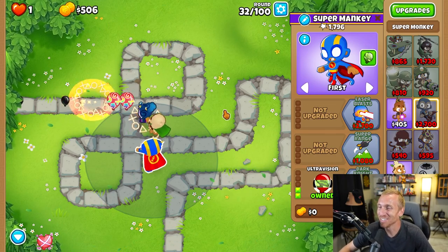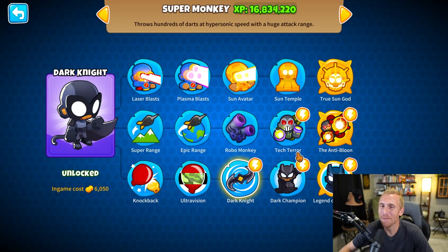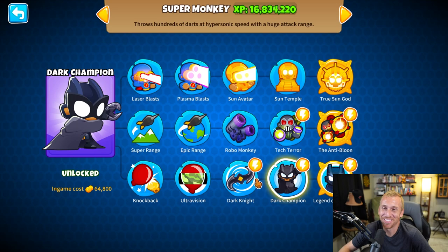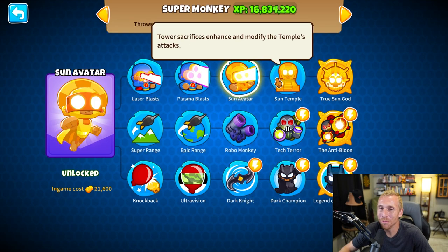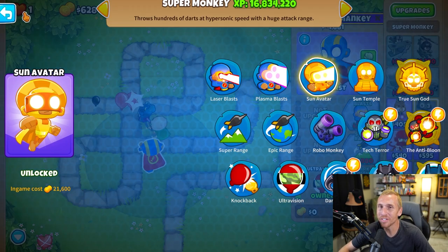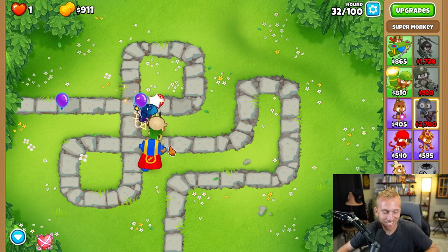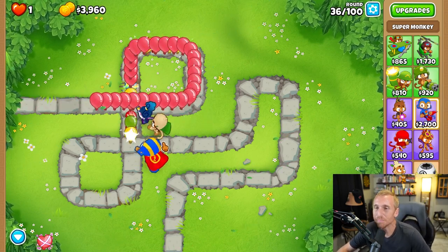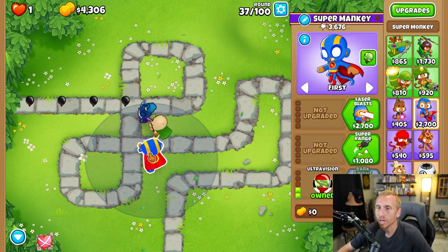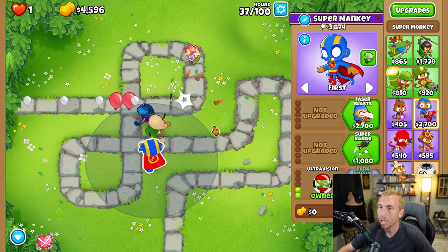Let's look at Ultra Vision for the Super Monkey. Does the bottom path have a cape? Of course Batman has a cape — that's like asking if Superman has a cape. But we cannot go middle path, and none of these can pop purple. I believe one can with some monkey knowledge, but that's still $20,000. My next plan is to leave this guy as just a little camo and purple popper, because I'm not even sure when those purples or camo purples come.